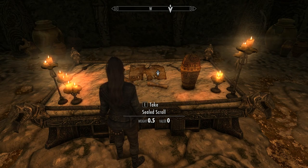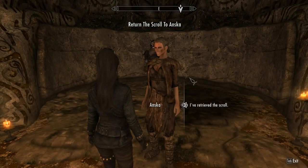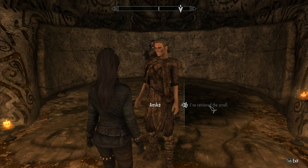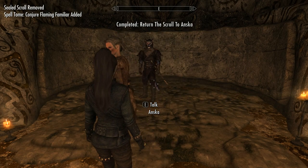Just pick up the scroll off the table to start the quest if you've gone in ahead of her, then simply hand her the scroll to complete it. Once she has taken the scroll, she will gift you the unique spell: Conjure Flaming Familiar.